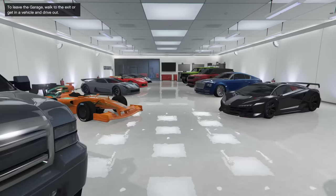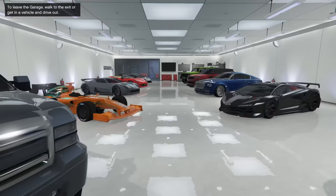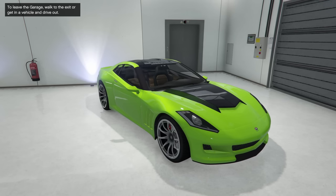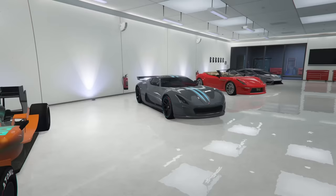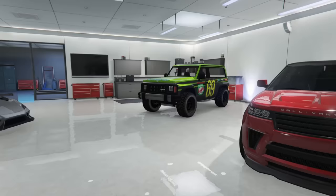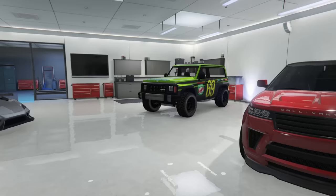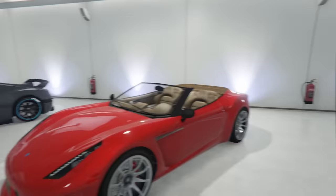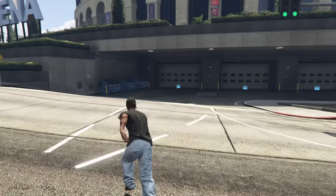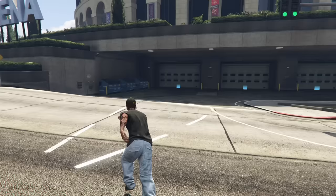Next up we have my Del Perro Heights Garage. In here we have quite a few random vehicles: another Vapid Saddler, a Benefactor BR8, an Inventero Coquette, a Pegasi Zantorno, a Coil Cyclone, another Grotti Carbonizer, an Enus Windsor, a Gallivanter Baller ST, another Anis Hellion — I must have won that somehow, I don't remember that customization at all — and a Pegasi Tempesta. Another garage full of very random vehicles — no idea how these end up here.